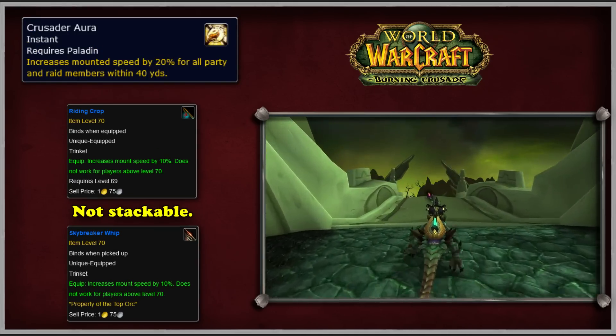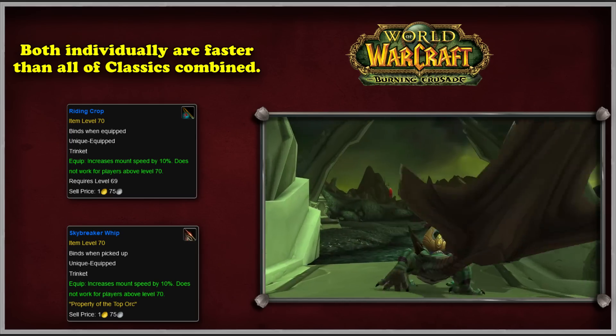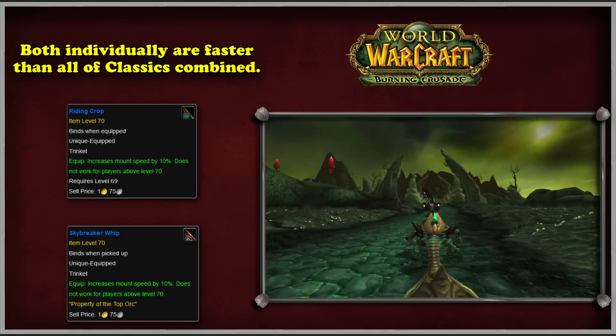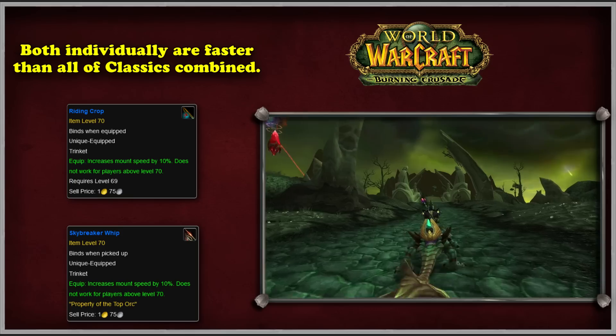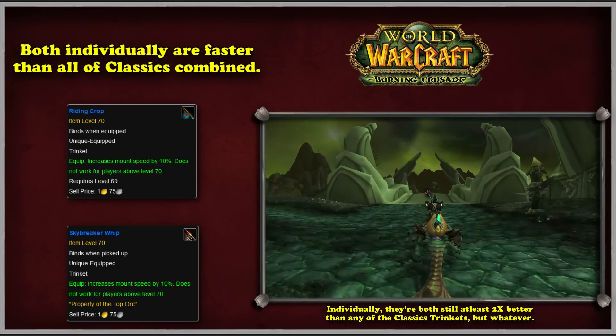Both of these trinkets, when equipped, are just barely above the speed increase from all the mount improvement items in vanilla. When combined, all the items from Classic give a 9% increased speed, and one of these trinkets gives a 10% increased speed. So these trinkets are better, but only 1% better, than their classic mount improvement counterparts.